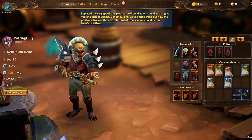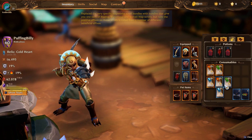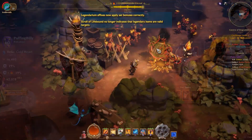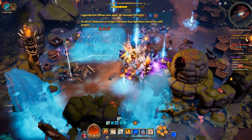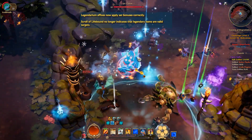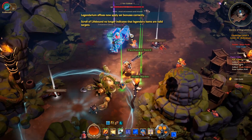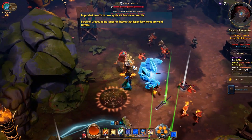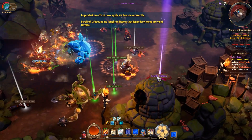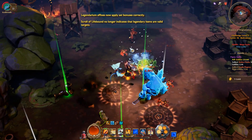There are some changes to the legendarium — not that much, mostly fixes — but legendarium effects now apply set bonuses correctly. The scroll of wife-bind also no longer indicates that legendary items are valid targets, meaning you cannot wife-bind legendary items anymore. Only blue, green, and presumably white items. I've never tried white items, but I assume those work too.